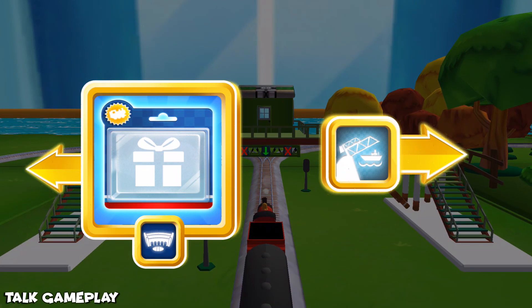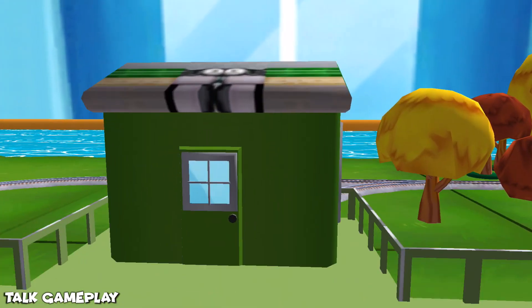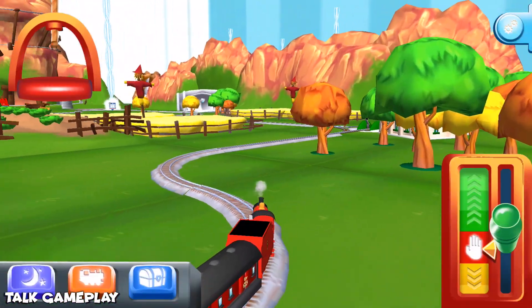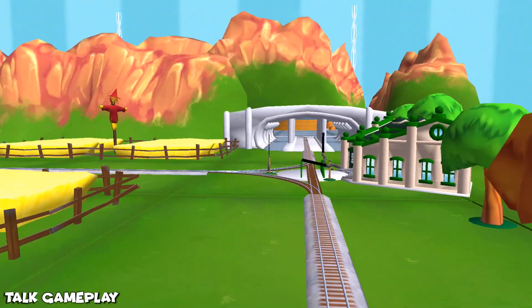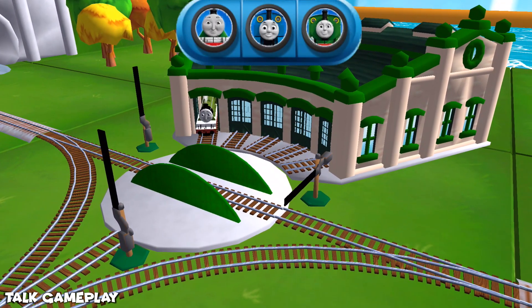Where should we go next? Right leads to... Next stop, Tidmouth Sheds. We need to send the other engines on their way. Use the wheel to spin the turntable.